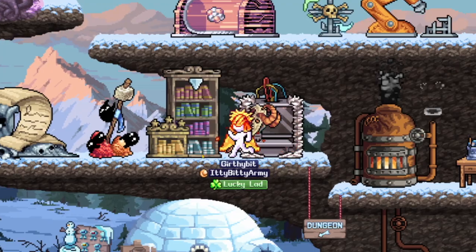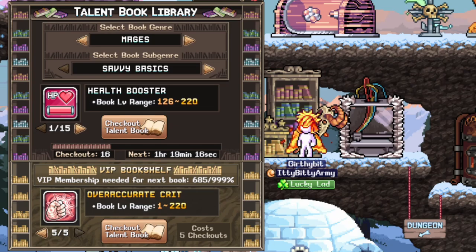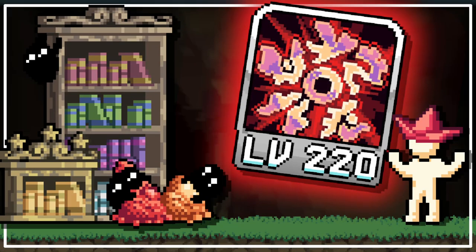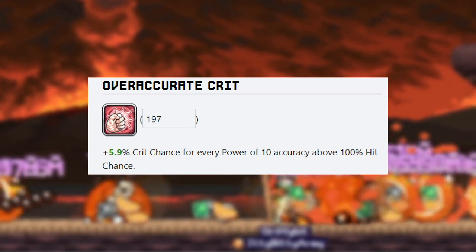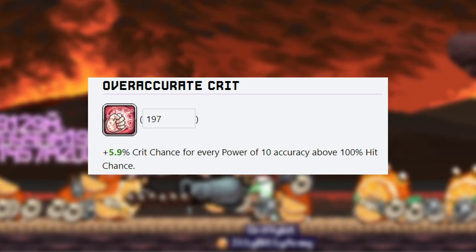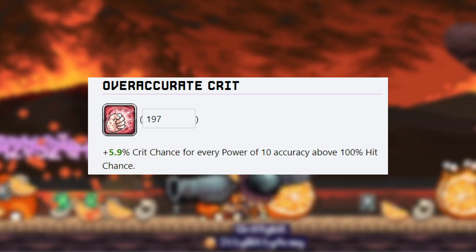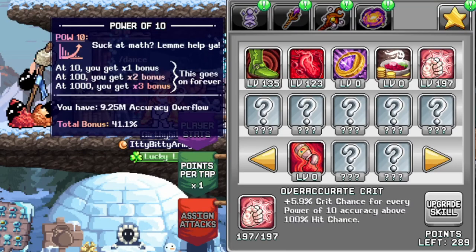And finally, our biggest crit chance buff of all: Overaccurate Crit. The Overaccurate Crit book is located in the VIP membership library. This book takes the amount of accuracy required by a mob, and if you overflow accuracy, the rest of it will go into crit rate. Right now I have it at about level 197, which gives me 5.9% crit chance to the power of 10. And at 9.25 million accuracy, I'm getting a whopping 41.1% crit chance. This is the biggest buff you can possibly get for crit chance, and the best part is it will keep on scaling over time.